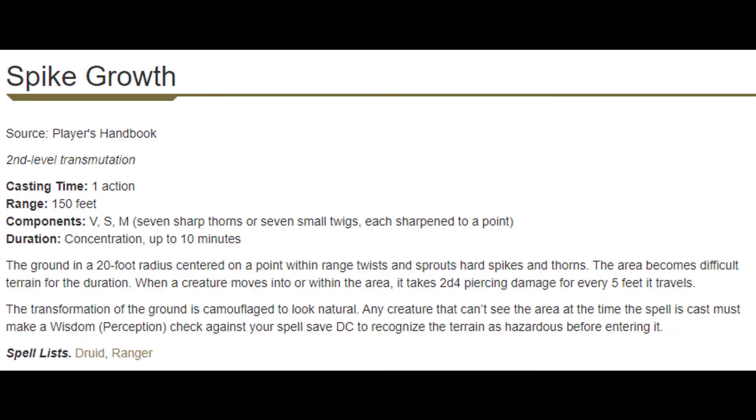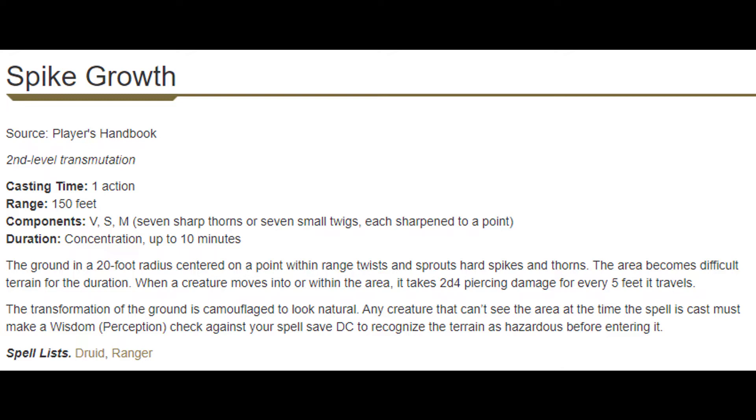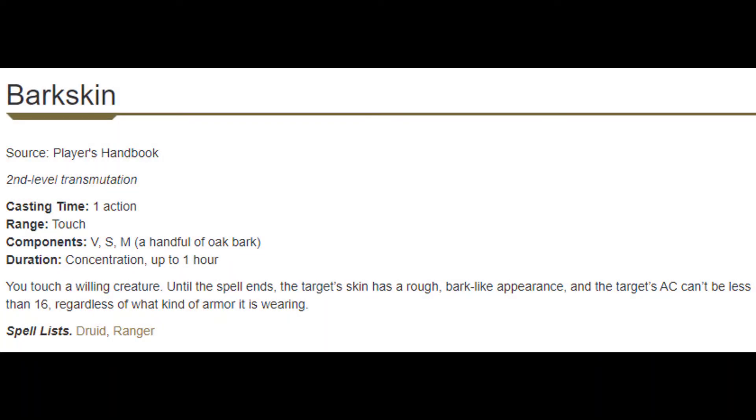At level 3, we get Barkskin and Spike Growth. The clear standout is Spike Growth — it's an excellent battlefield control spell, something that clerics notably lack. Barkskin is a miss for me: you're setting something to 16 AC, and if you put that on a wizard with two dexterity and mage armor, they're already at 15 AC. You're not giving them much, and it requires your concentration. I think its best use is for druids and their wild shape.